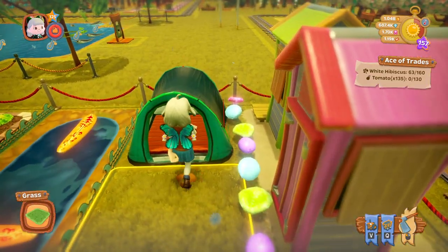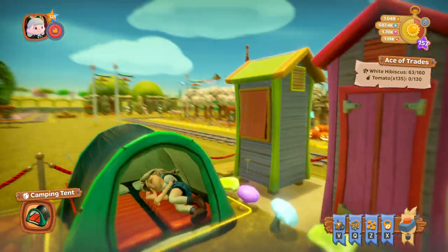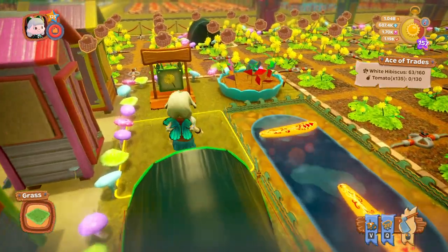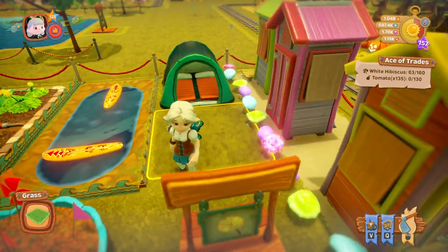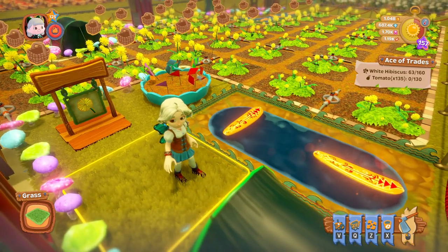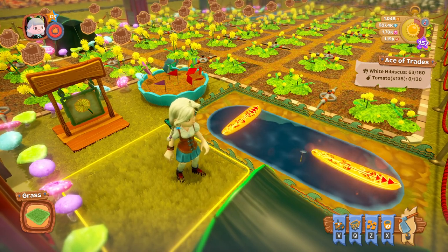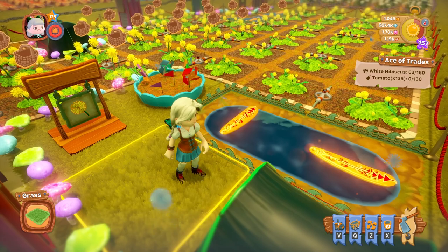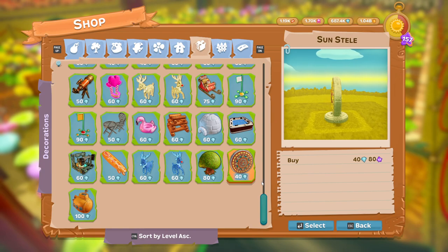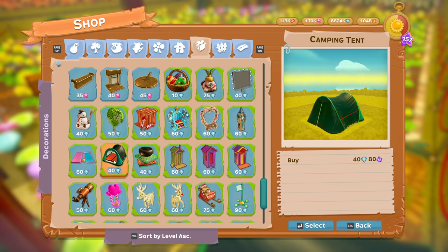Next we have this little tiny tent — the camping tent. You can actually lie down in this which is very sweet, and you go to sleep and then just get back out. There's no color variation on those, but they cost 2,500 pinwheels to unlock, and once you've unlocked it, it's 40 diamonds to buy.